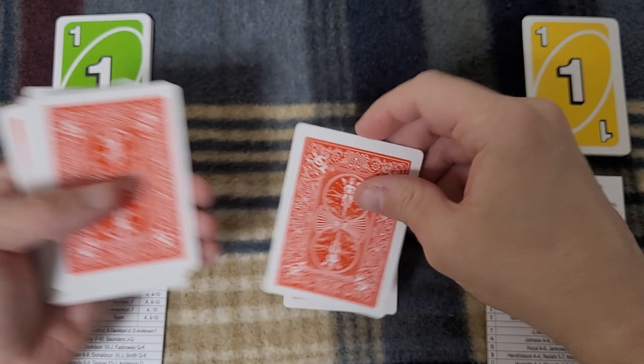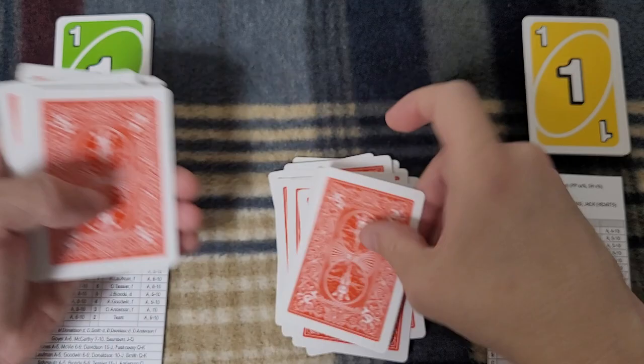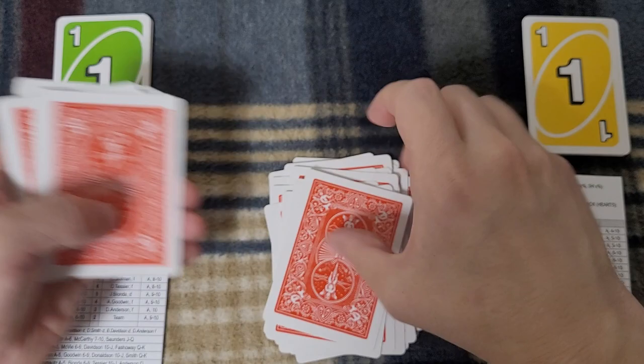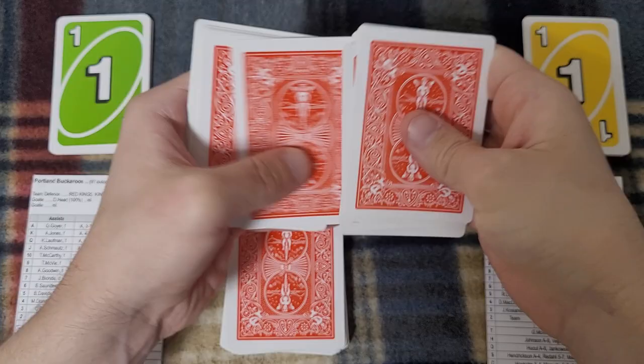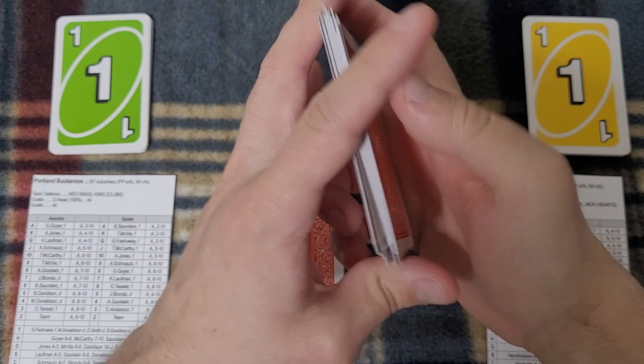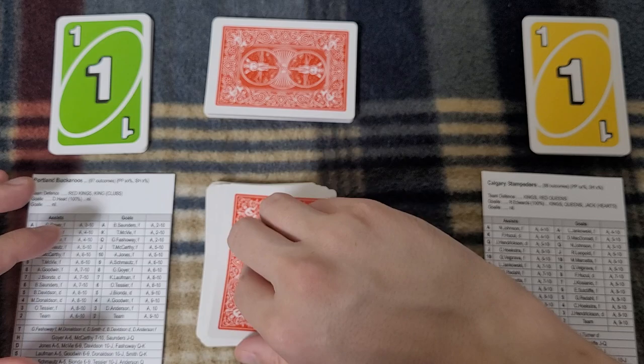Count out 32 for the play pile [counts 1 through 32], then double-check the draw pile: [counts 1 through 22]. Confirmed 32 and 22. I put the 22 pile sideways to make it easier to differentiate the two piles, especially when playing quickly.